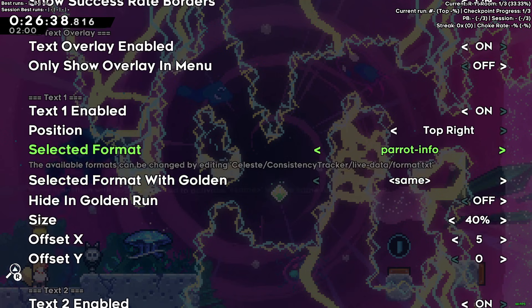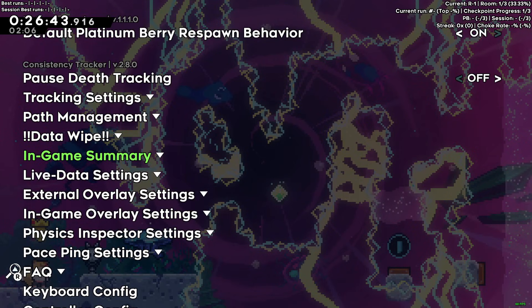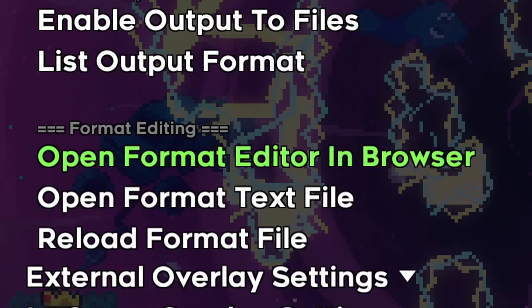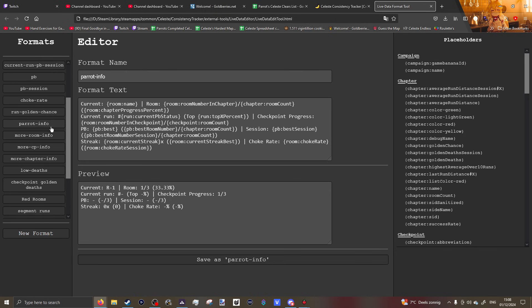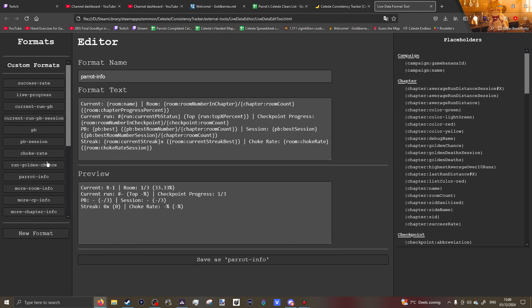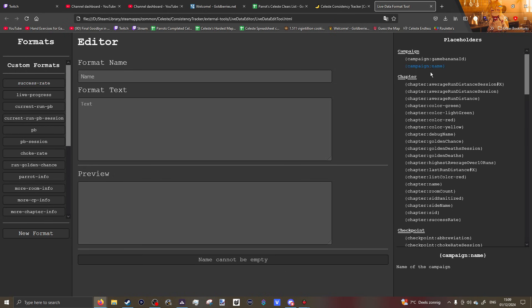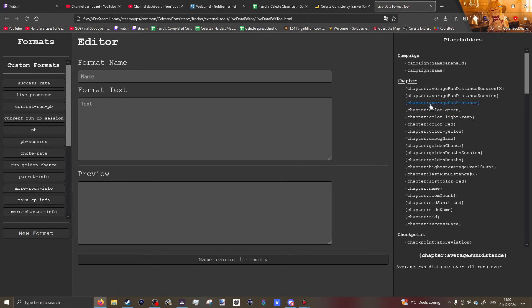You're probably going to want more than the defaults or a custom one. I have my 'Parrot Info' preset — I'll probably link it in the description so you can copy it. If you want to make your own, go up to 'Live Data Settings', scroll to the bottom, and click 'Open Format Editor in Browser'. This opens a browser page with an editor where you can build your own layout.